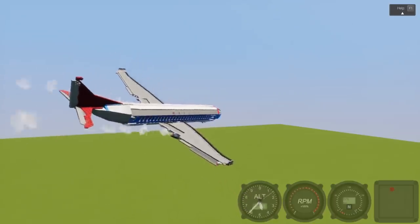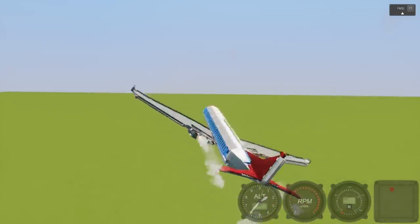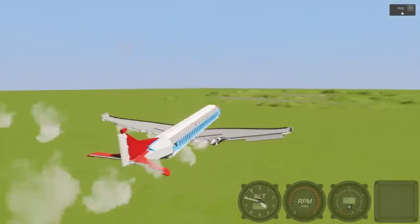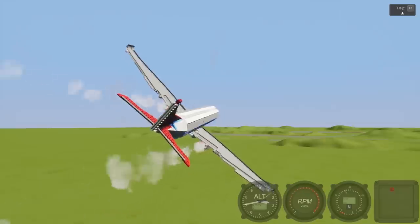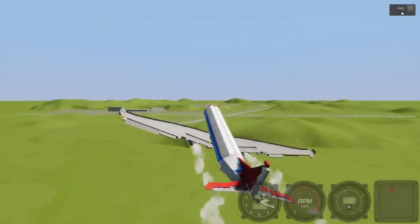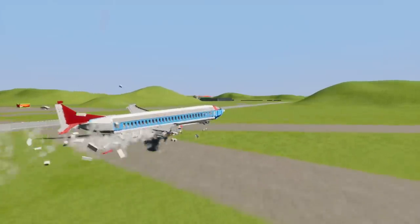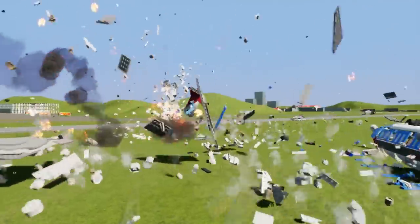Can Bob survive an impact on the ground? We're gonna come in for a crash landing. Since Bob's a terrible pilot, we're coming around at about the worst angle possible to the runway. We need to pull up here. We're about half a tank of fuel — we probably don't want fuel aboard when this falls down. There's the runway — expert landing incoming!